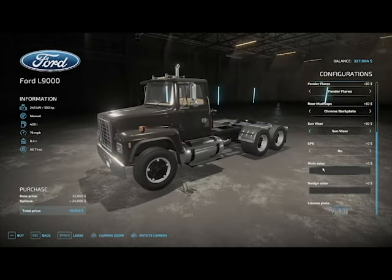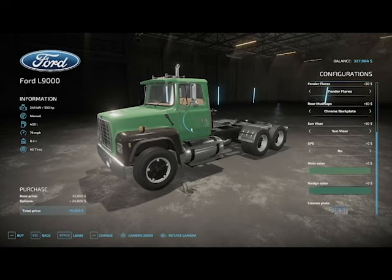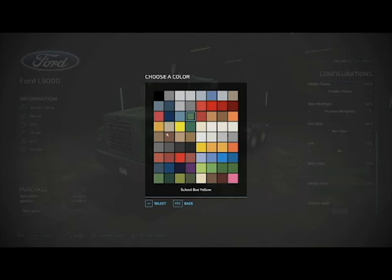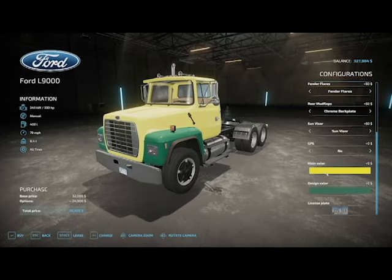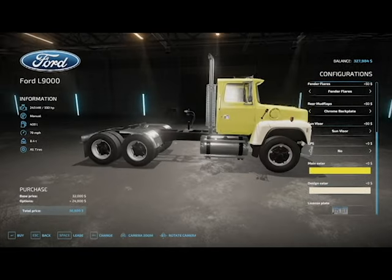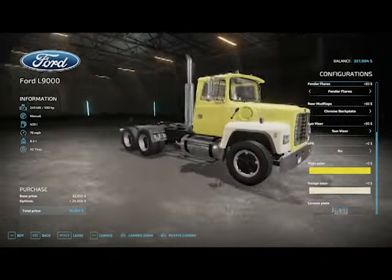A sun visor is also available. Coming down to the colors, I have a wide variety of OEM Ford colors from the 80s and 90s. You can make a lot of cool different color options on this thing — it's always cool to see the different rigs from that era with all the fancy colors. Some boring colors, some like this bright yellow where you can get the bright yellow and an off-white. I think that looks pretty good. And you can also get a license plate on the front, back, both, or either one.